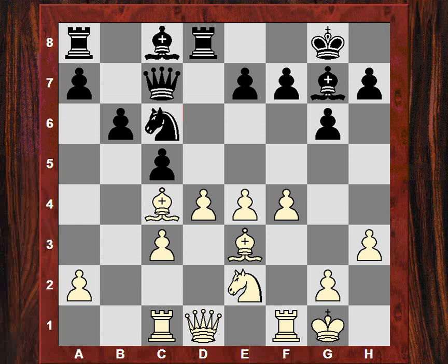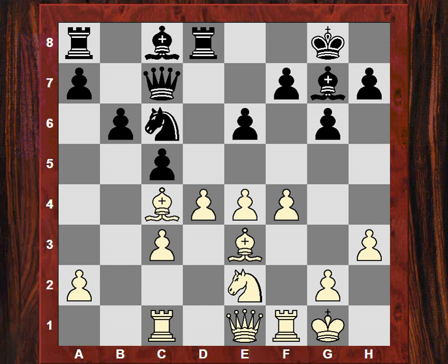f4 — again we see a familiar attacking pattern in Boris's play here with white against the Grunfeld. His preference now again is shown after e6 for Qe1, shifting the queen potentially to the kingside. He's trying to weaken Black's kingside with a bishop exchange and/or an f5 at a timely point.